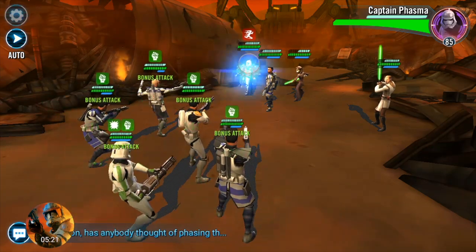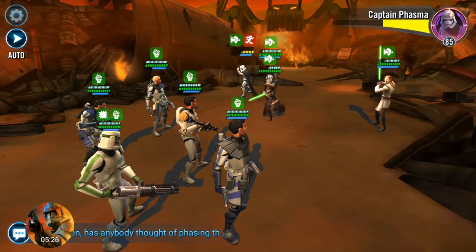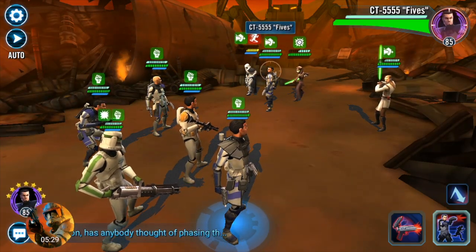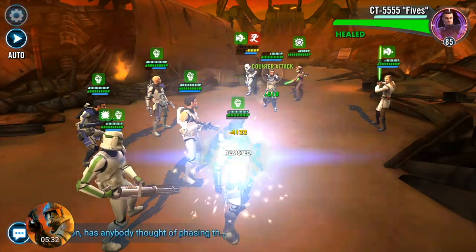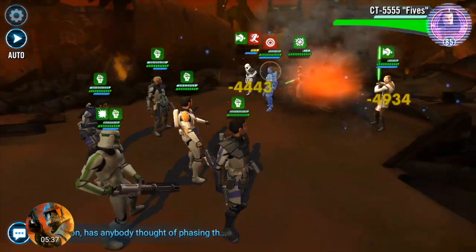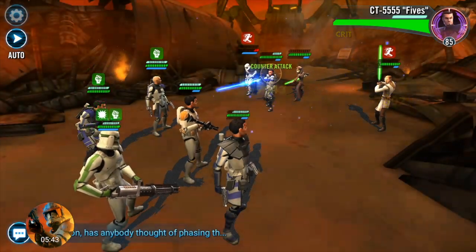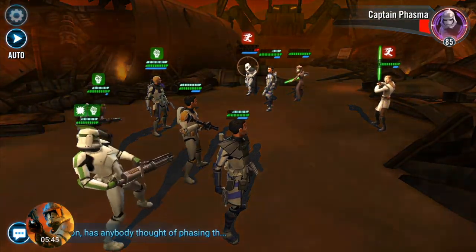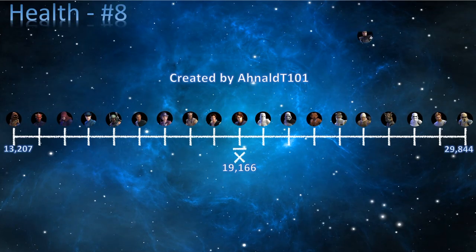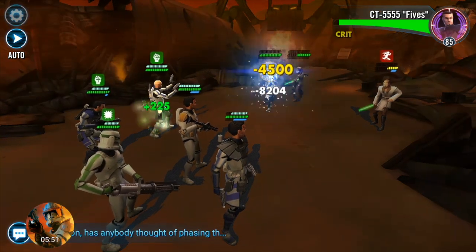Now let's look at the key stats before mods and abilities are considered. Starting with the pros — when we look at health, he is number 8. The average is 19,166 and Fives is at 26,741, putting him in the top 10% in health in the game. Protection he is number 7, with an average of 19,617 and Fives at 29,687 — well above average.